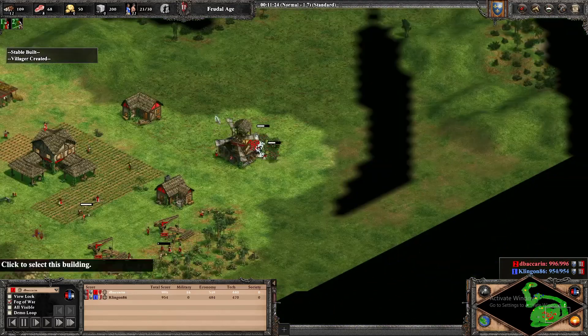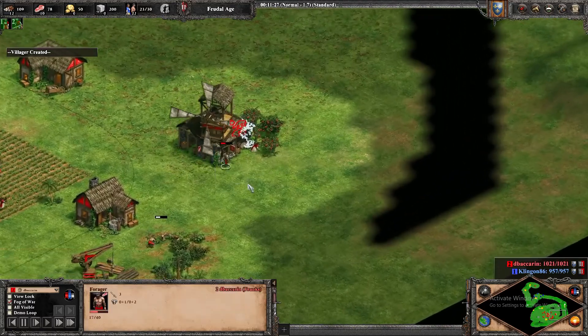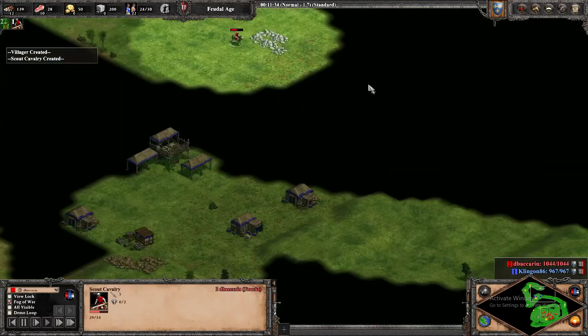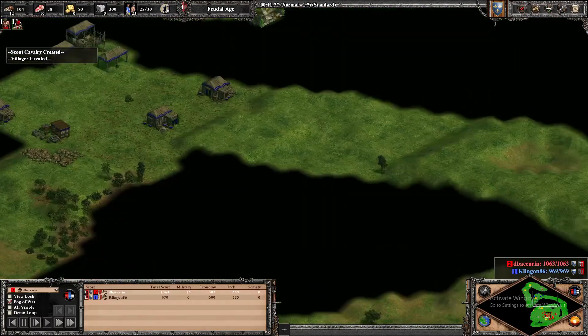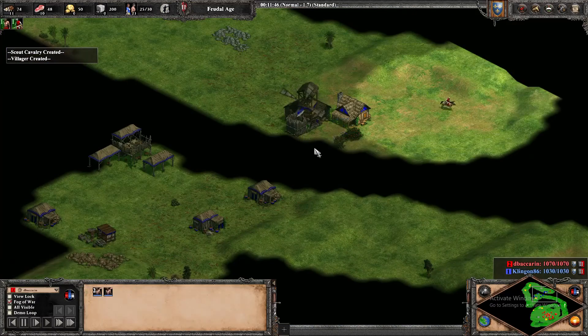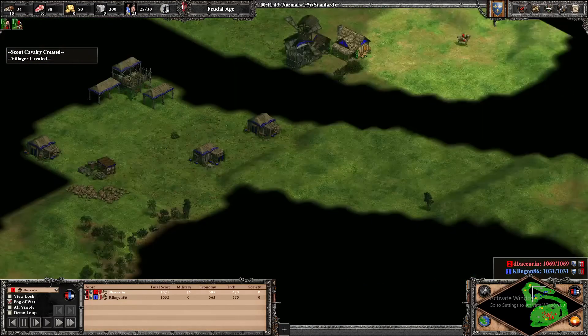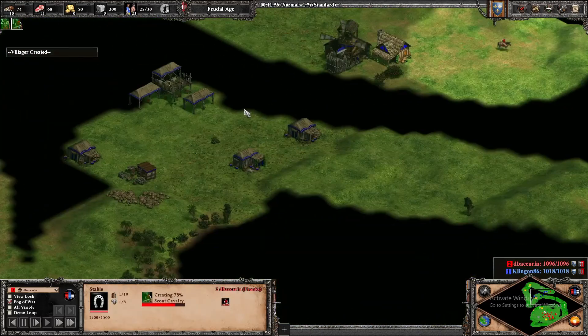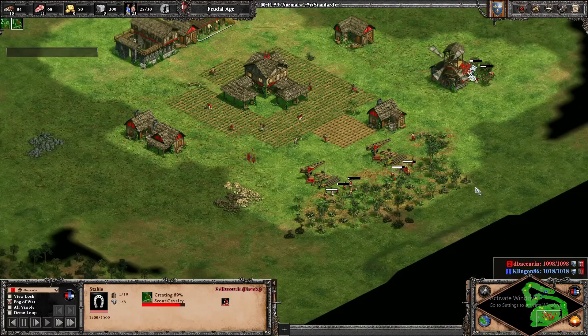As the red player, with this villager kind of exposed, we can go look for exposed builds on blue's wood line or blue's berries. The berries are right here, so we see that none of those are exposed. But we didn't really get a good look at all the berries, so we can go see if we can snag one off a little bit — just to see what's up there.